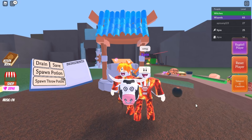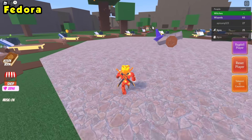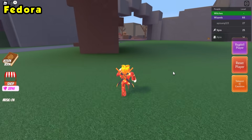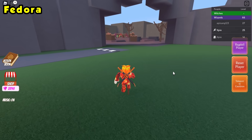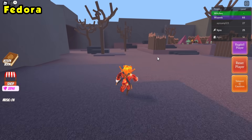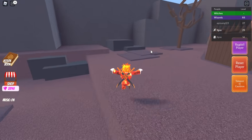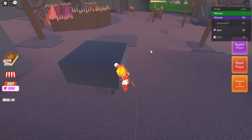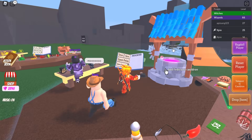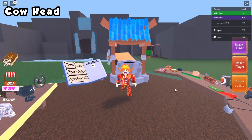The next ingredient is the fedora ingredient. Head to the goblin village, look left, and head to the rock up there. Hiding behind the rock is the fedora hat. Click it, teleport back to your cauldron, and place it in.